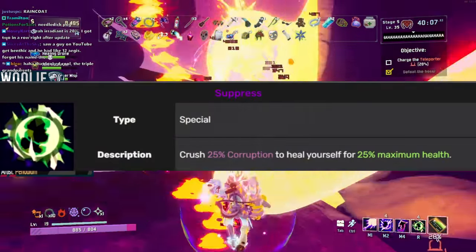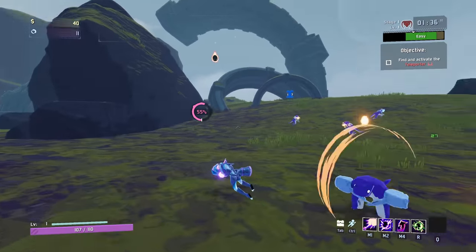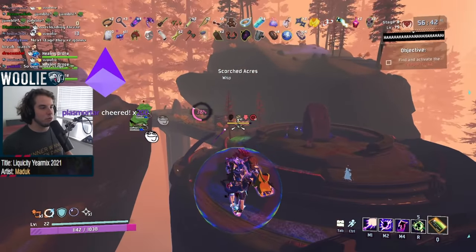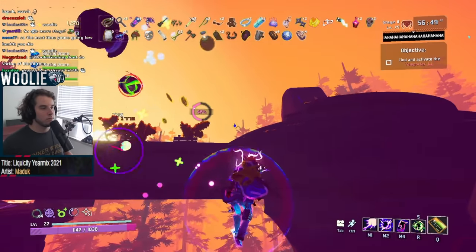Finally, the Void Fiend's special is Suppress. The controlled version trades 25% of your corruption meter for a 25% heal, while the corrupted one does the opposite. Essentially, the regular one keeps you in your regular form while the corrupted one keeps you in your corrupted form. Both abilities have no cooldown, just an animation whose speed scales with your attack speed.